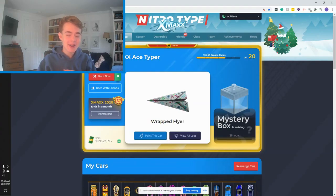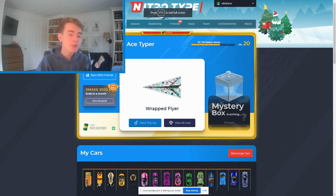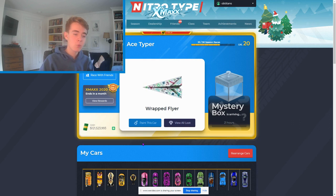We've switched up the style — we are now on the Night Shed page. I have the wrap flyer equipped. Today we're going to be talking about what Blitzing is generally used for, what its benefits are, and all that cool stuff.